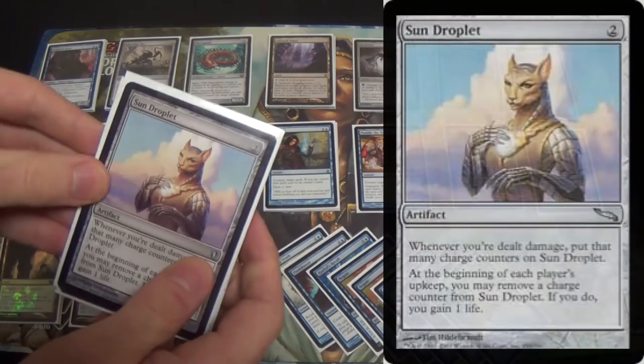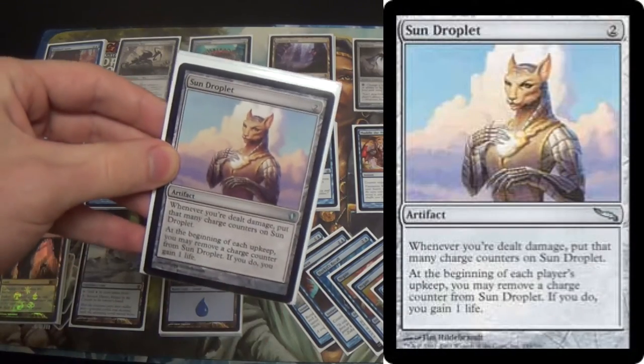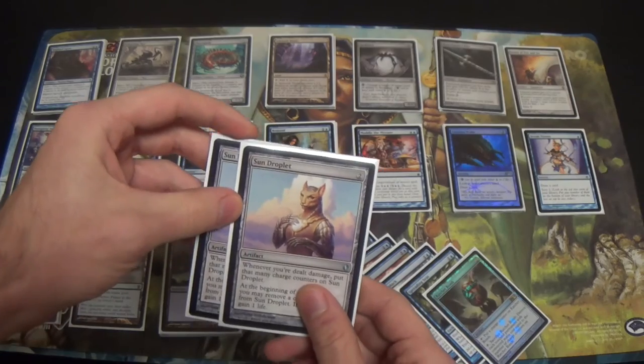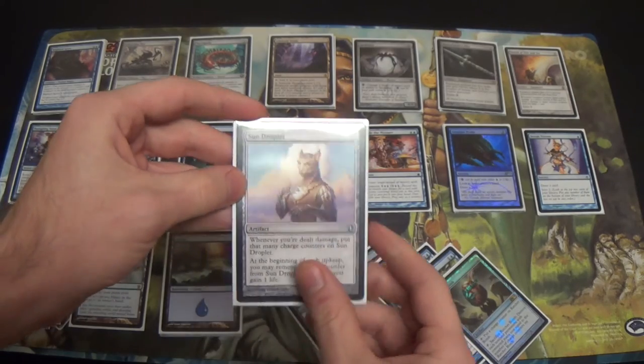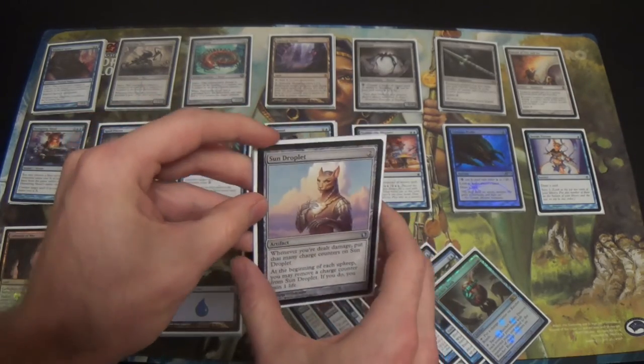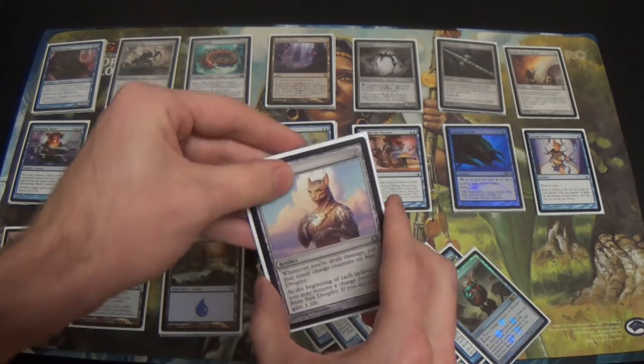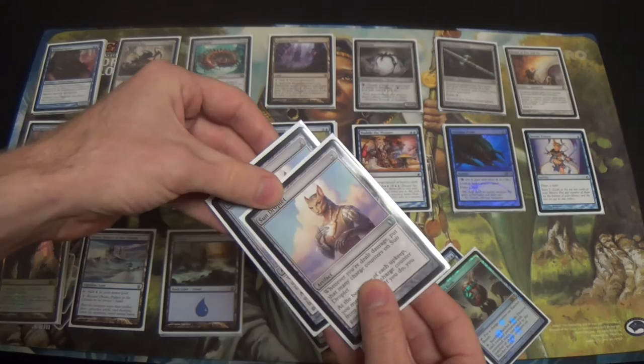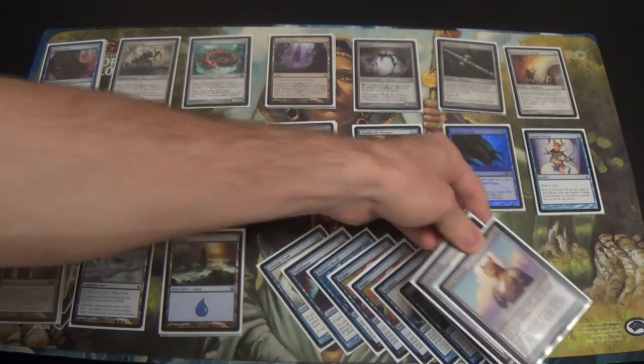I run two Sun Droplets, not one, because Burn is so fast that I need one of these out fairly early on. I'm worried that if I'm just muddling for a single one that's too slow — I'd like to improve my chances of getting one when it matters, as early in the game as absolutely possible.